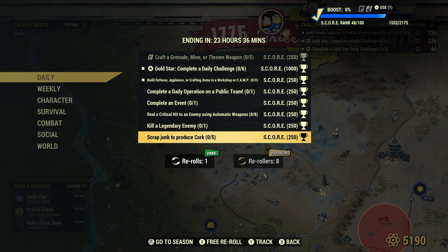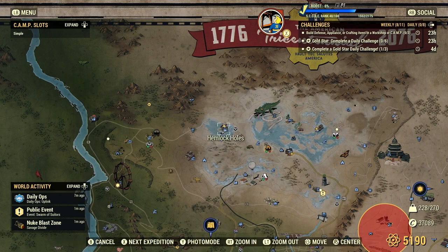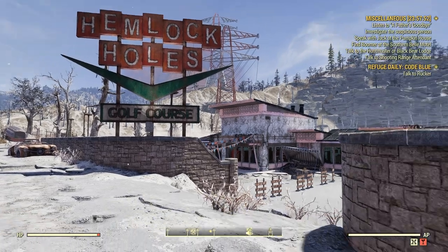However, if you're legitimately looking for cork, I'll show you junk items that give you cork in this episode. One such place is right here at Hemlock Holes — we're looking for golf balls.